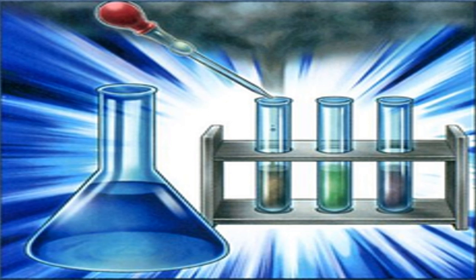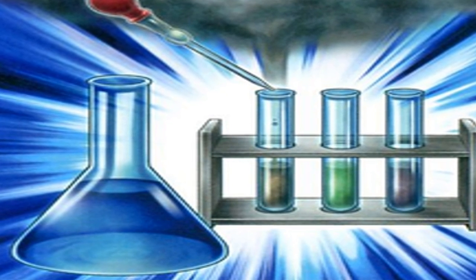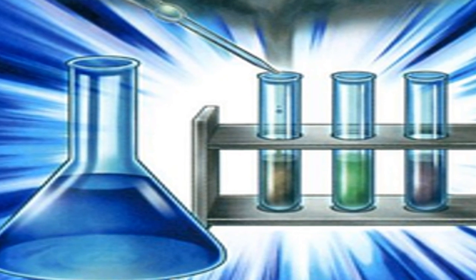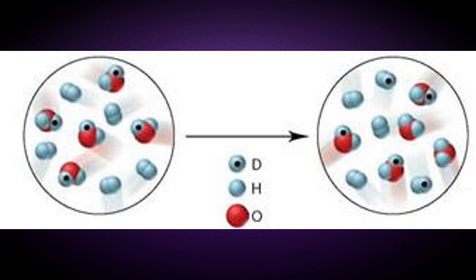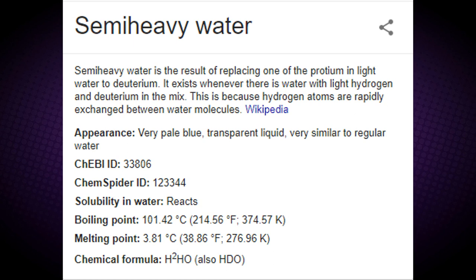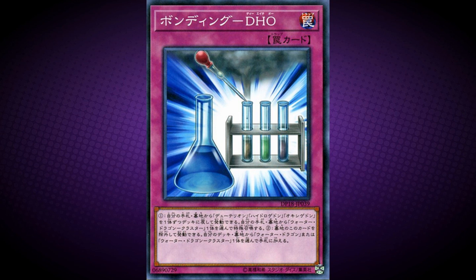Bonding DHO. Its effect is: shuffle 1 Deutrion, 1 Hydrogeddon, and 1 Oxygeddon from your hand and/or graveyard into the deck to special summon 1 Water Dragon Cluster from your hand or graveyard. You can banish this card from your graveyard to add 1 Water Dragon or Water Dragon Cluster from your deck or graveyard to your hand. DHO is the chemical formula of semi-heavy water. Semi-heavy water is the result of replacing one of the protium atoms in light water with Deuterium. It exists whenever there is water with both light hydrogen and deuterium in the mix, because hydrogen atoms are rapidly exchanged between water molecules. This card is the first Bonding trap card.